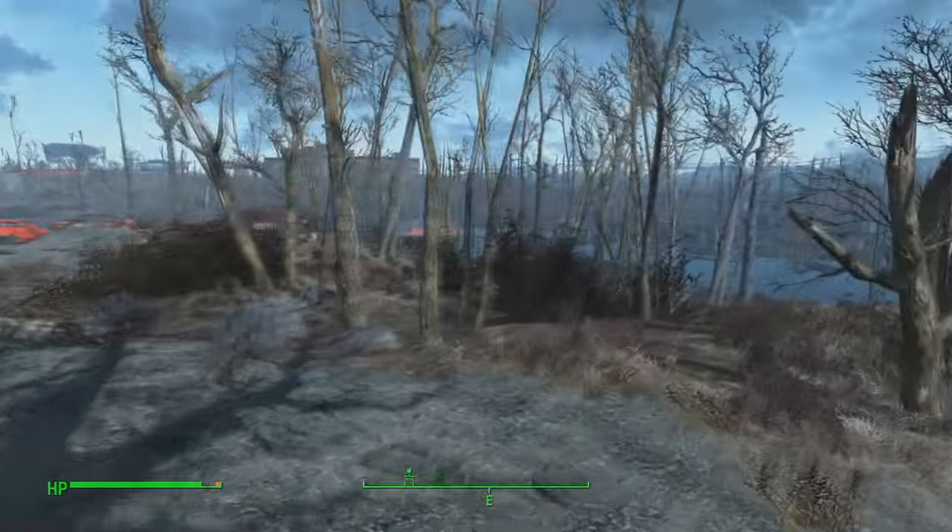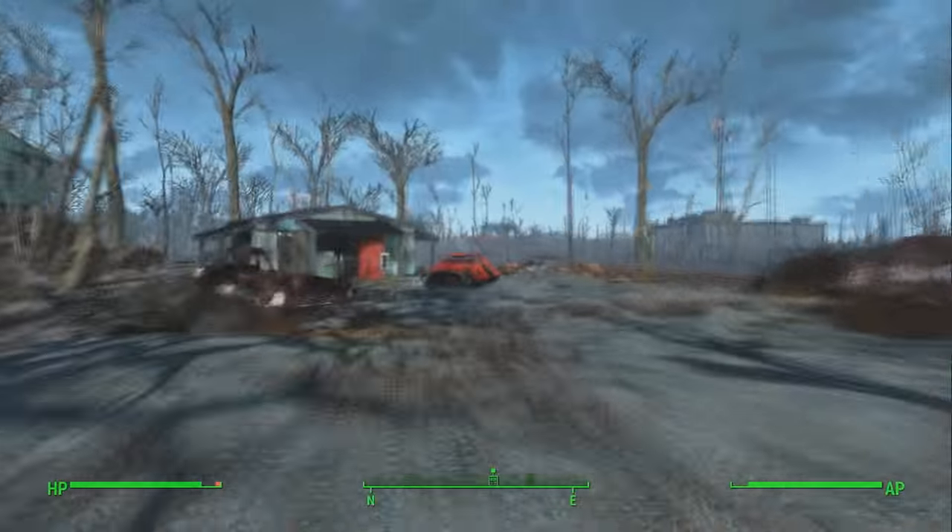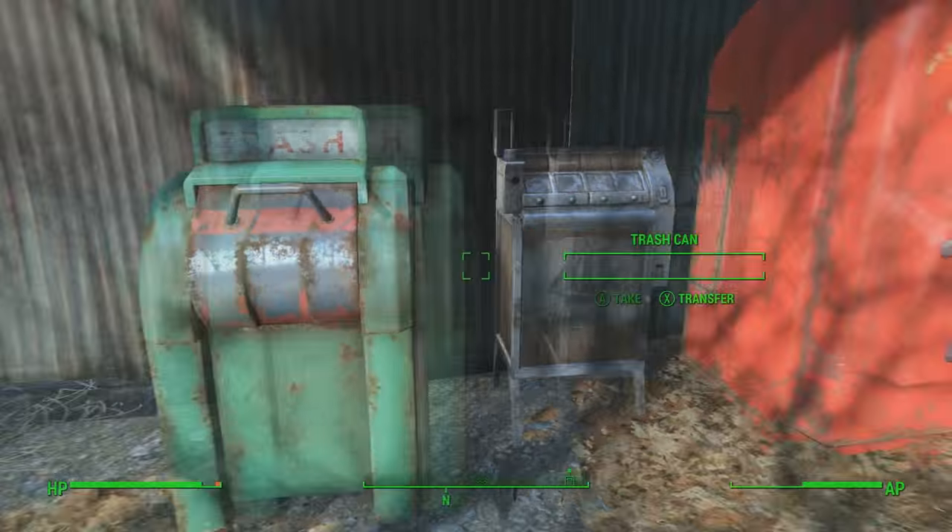Anyway, that's about it for the loot here, but if you go down the road nearby, there is a restroom place with trash, a cigarette machine, and a Nuka-Cola machine outside with a Nuka-Cola in it.